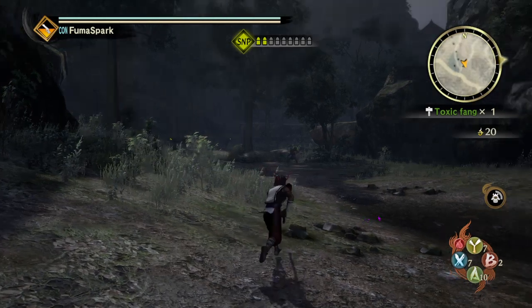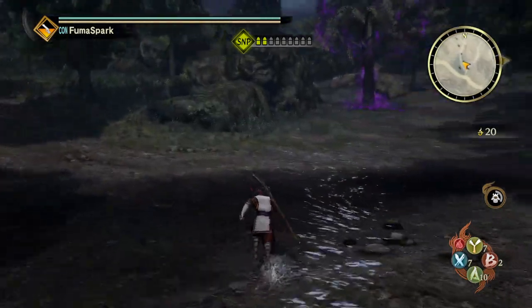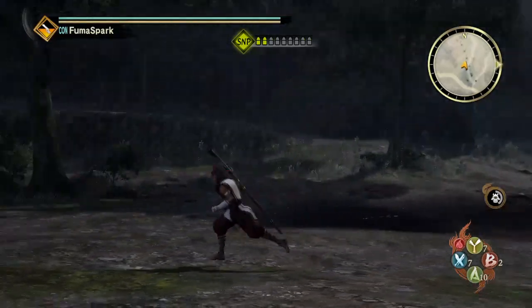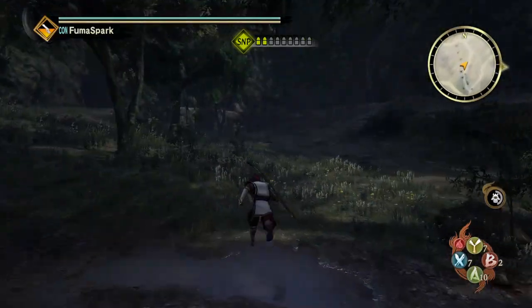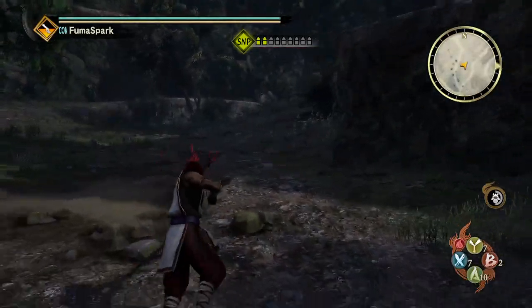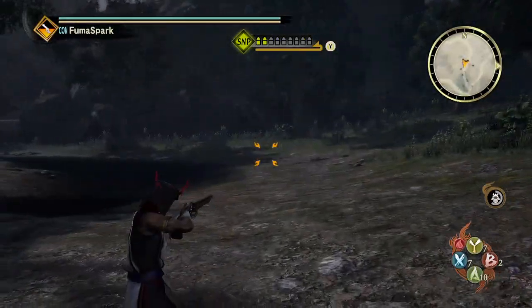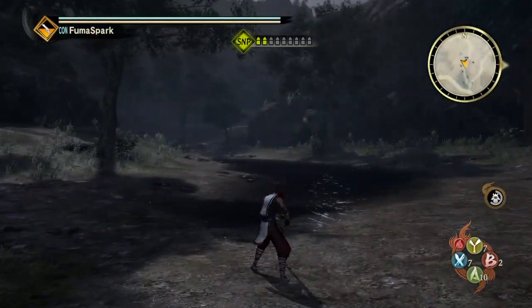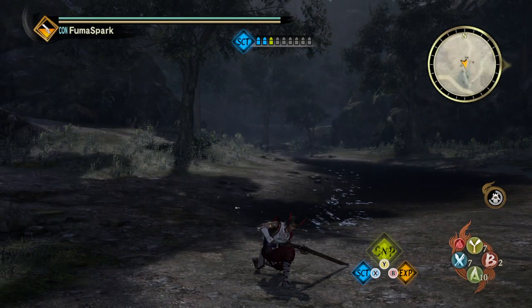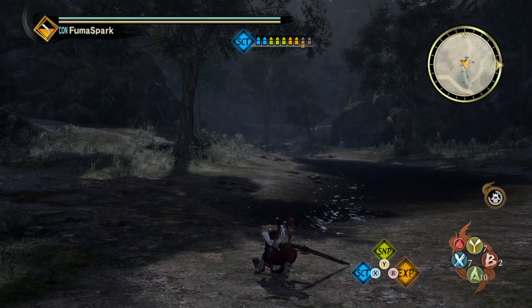What's going on, it's Spark. I want to talk about this weapon — the rifle in Toukiden. Basically you have three shots in the clip: scatter shots, which are the shotgun shots; sniper shots, which are self-explanatory; and then explosive shots, which are more for crowd control.